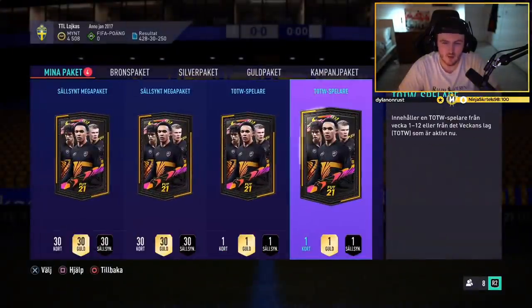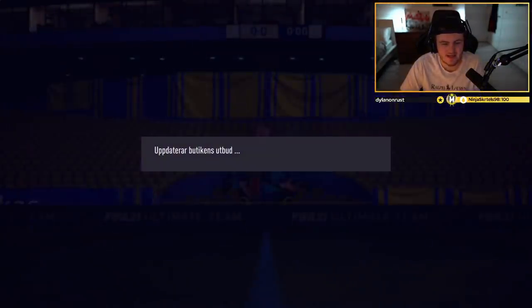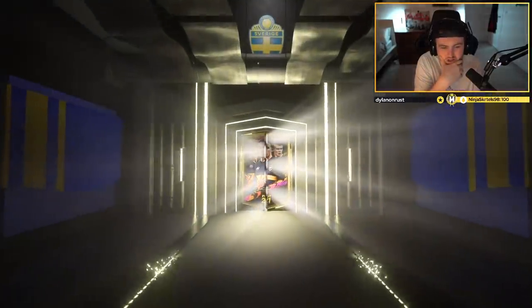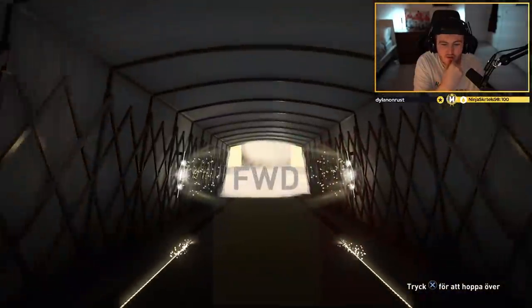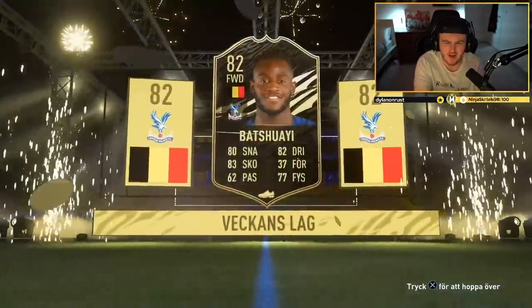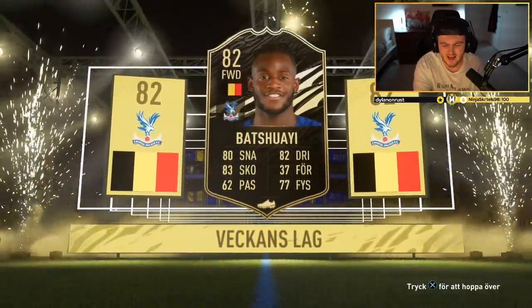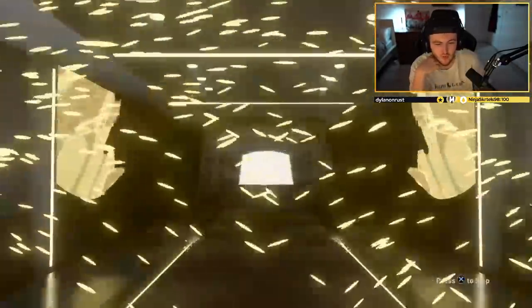Two more packs, EA please give us a walkout. No walkout — what nation? English... Belgian striker, is that Benteke? No wait, Batshuayi. 82, meh. We haven't seen a walkout in a while, it's getting very boring. No walkout again — Dutch centermid, Kluppenheier or whatever his name is. Getting very, very boring.